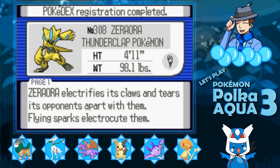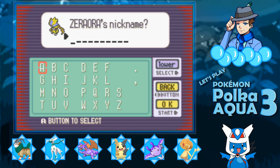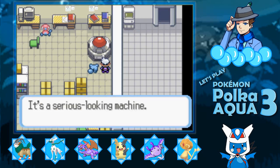Zeraora electrifies its claws and tears its opponents apart with them. With flying sparks, it electrocutes them. It approaches its enemies at the speed of lightning to use its sharp claws. The Thunderclap Pokemon, Zeraora. I'm going to call you Clap — because if you face something, it's getting clapped.